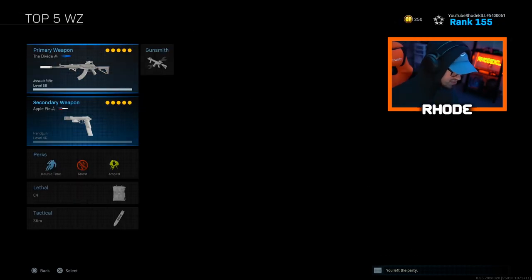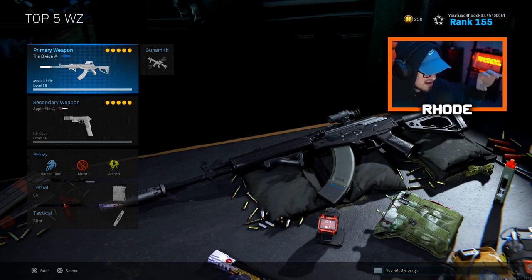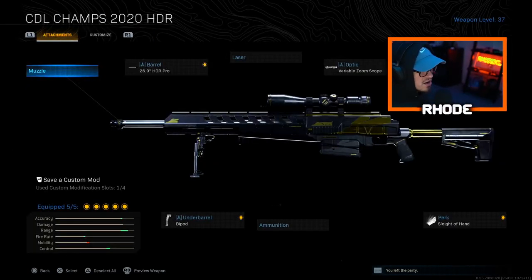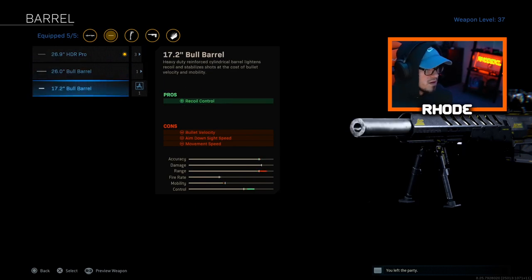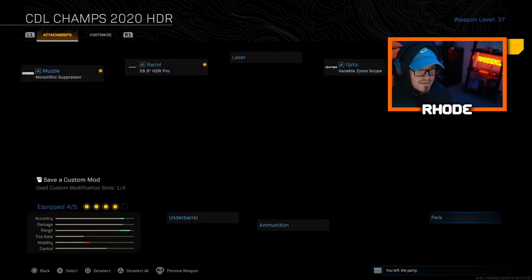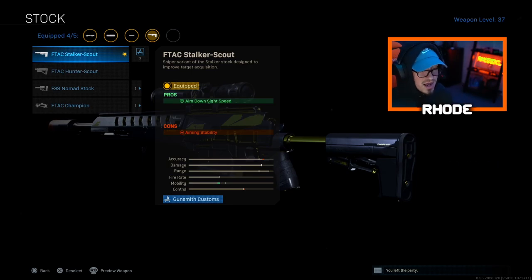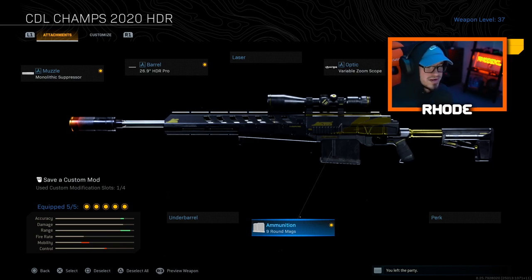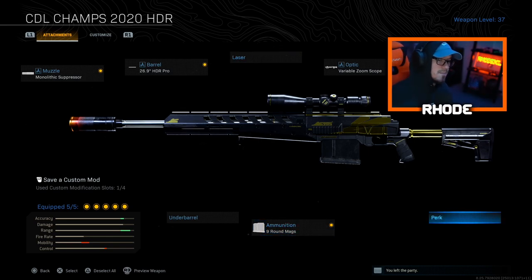For snipers — I didn't add that in here because I base it more as a primary gun you use all the time. For sniper, I run the HDR, it's really really good. For this AX-50, I'm running the Pro barrel right here, Monolithic Suppressor, the FTac Stalker Scout which increases ADS speed, and 9 round mags. You could swap the mags for a laser for faster ADS, or run Sleight of Hand — but I feel like I don't need it with 9 round mags since I'm sniping and playing slow, so I don't need great mobility.